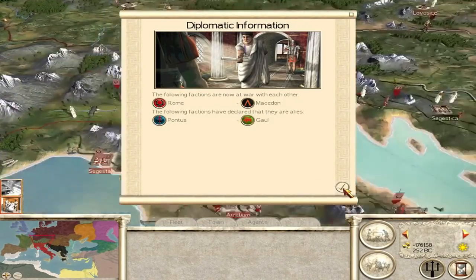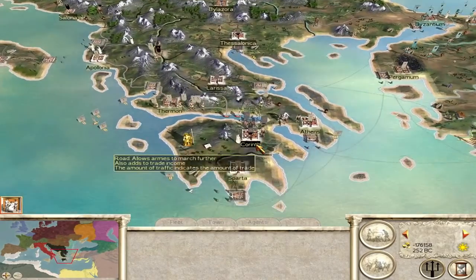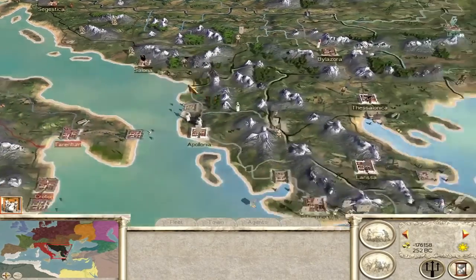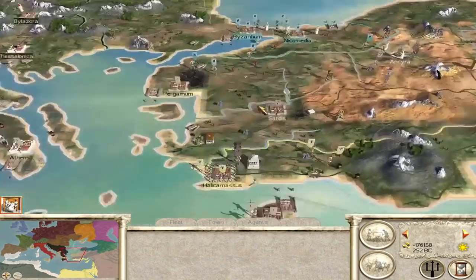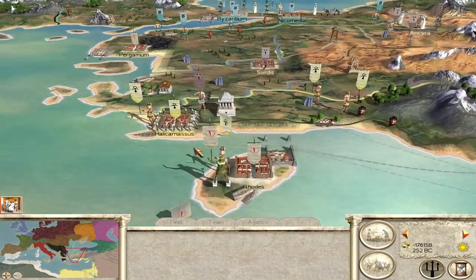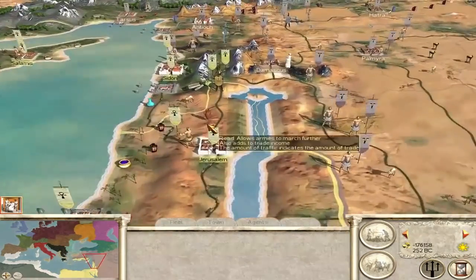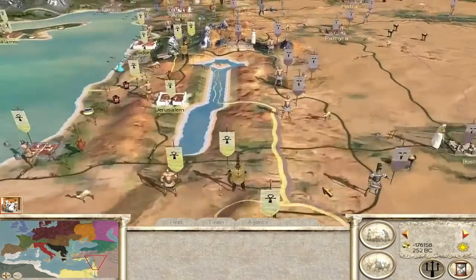Macedon and Rome are now at war — that's probably tilted the favour quite a bit toward the Greeks, because now Macedon is going to lose settlements and the Romans are just going to start pouring down. The Seleucid Empire is finally making a move, trying to take Halicarnassus, and it looks like Thrace wants Pergamon as well. On the Egypt-Seleucid border, battles have been fought but no territory is being exchanged.